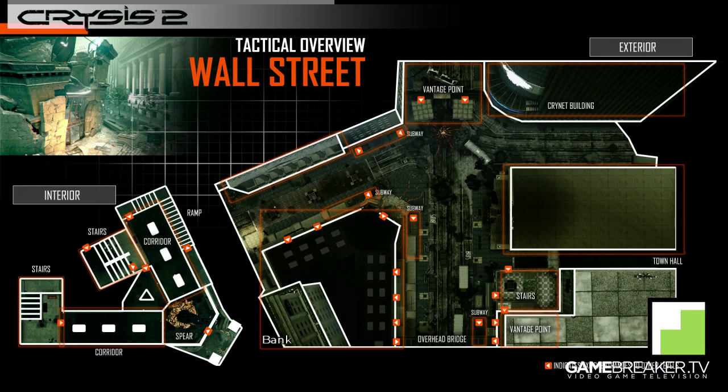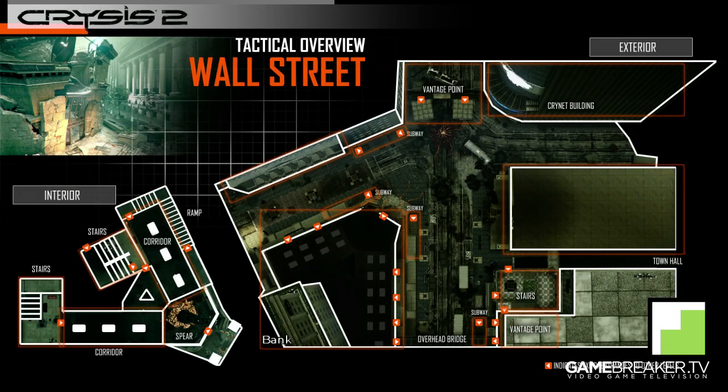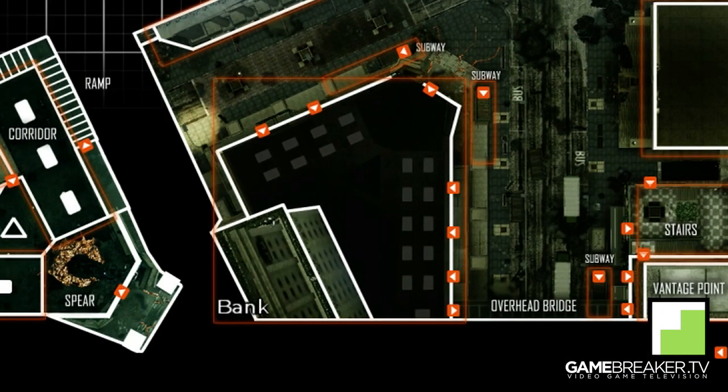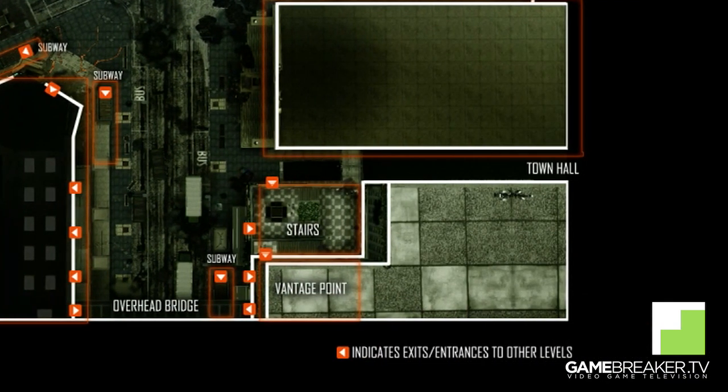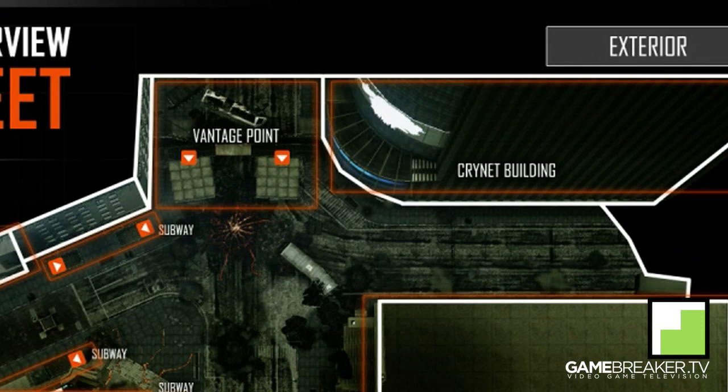We have a couple of buildings surrounding the middle part of the map. You wanna move inside the bank on the lower left corner as much as possible — I don't know if it's officially called the bank, but that's what me and my friends call it. A lot of people are gonna be camping and patrolling there. If you're using the Feline SMG, stick to the bank, avoid the center area, and move along the sides, the bank, the overhead bridge, the southern vantage point, and the stairs. Avoid the northern vantage point and the Kriner building.